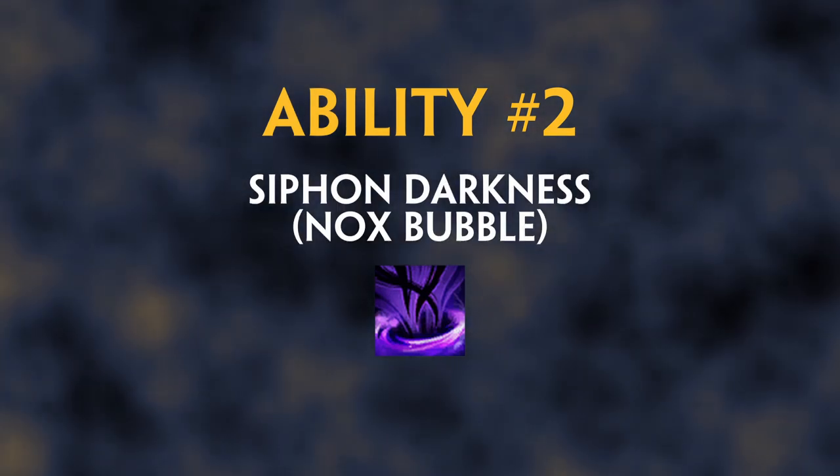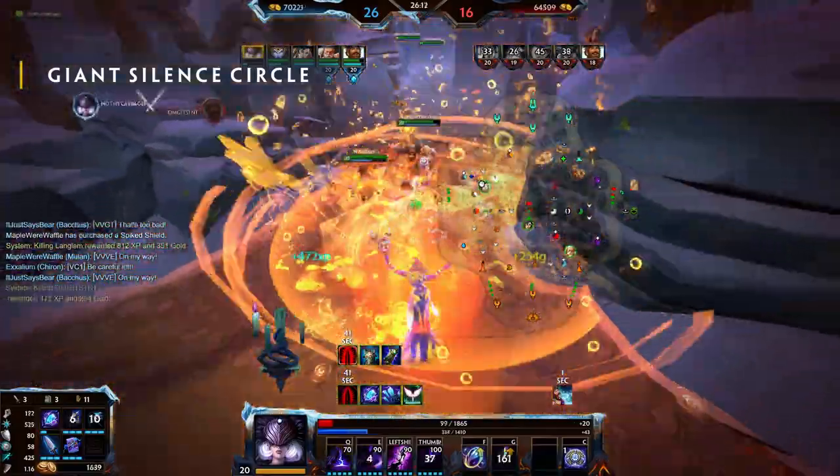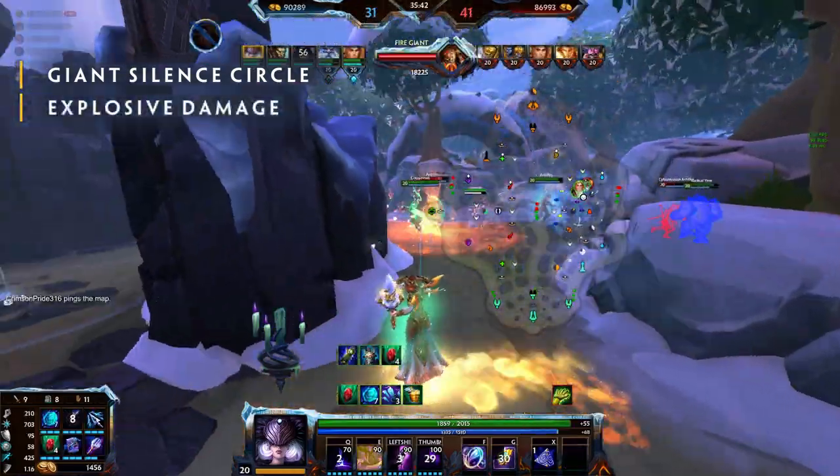Ability Number 2: Syphon Darkness, also known as the Nox Bubble. Nox creates a circle that silences all enemies within, cancelling any currently channeled abilities and preventing any other abilities from being cast. After 2 seconds, it will explode dealing a high amount of damage.